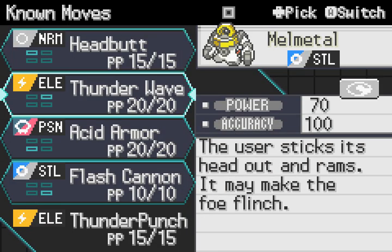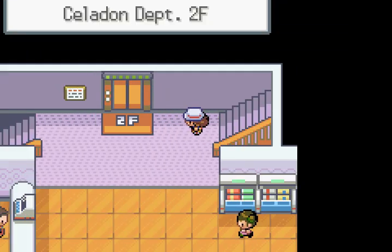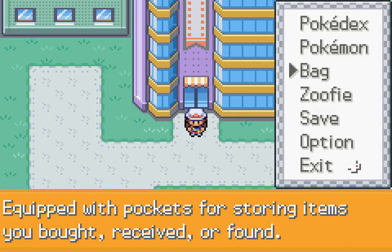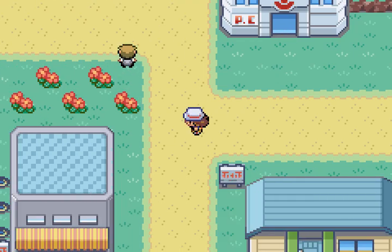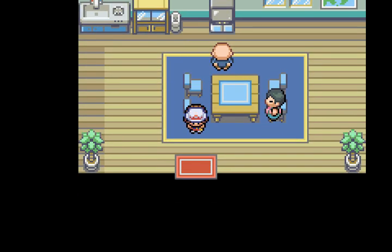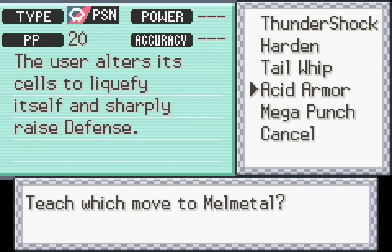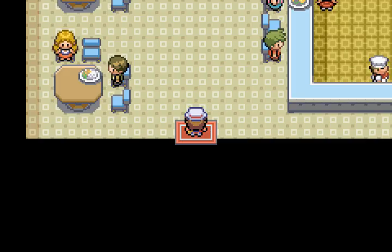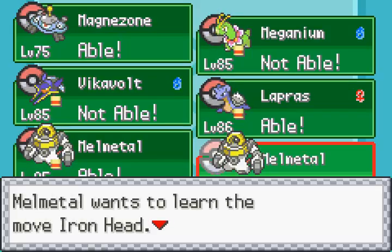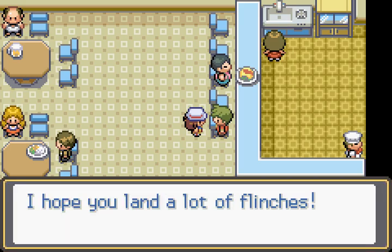It tries to learn Thunder Punch on level up, which is good. I'm just going to get rid of Acid Armor. Now I want to see what moves it has available immediately. I think Double Iron Bash is a higher level-up move. Once you get your Melmetal, you'll probably want to come to this guy in Cerulean — he'll teach Iron Head to your Pokemon. This is only temporary because you'll get Double Iron Bash towards end game. So I'm going to go ahead and get rid of Iron Head here.